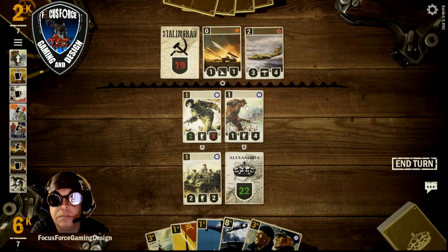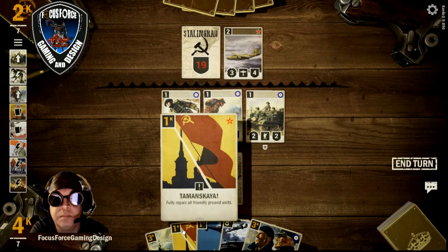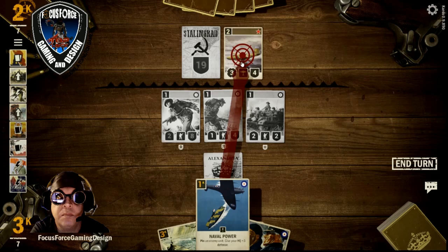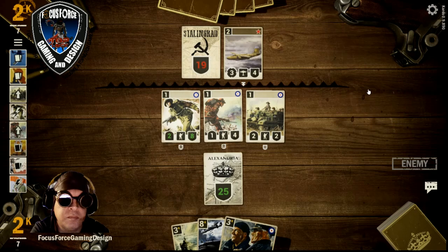I take out that unit and put it up on the line, thinning the infantry. I'm gonna throw them off. Then I'm gonna go ahead and pin his bomber and pass my turn.